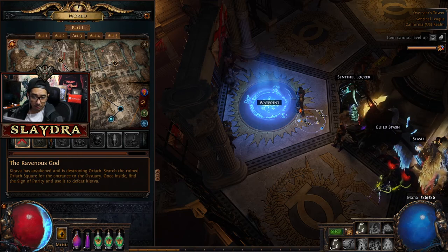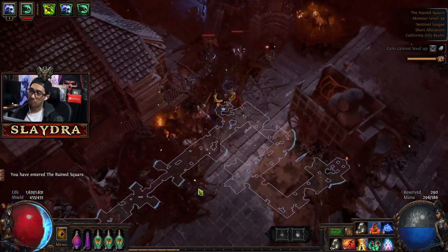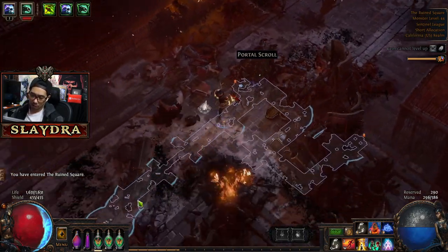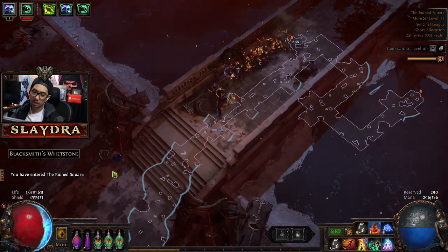We got to go to the Ravenous God, so we're going to go over here. From this waypoint — the Ruined Square — this is actually kind of important because it looks kind of confusing on where to go. You actually want to go here and it's kind of hidden — this is one of those things you just got to have someone tell you in PoE.